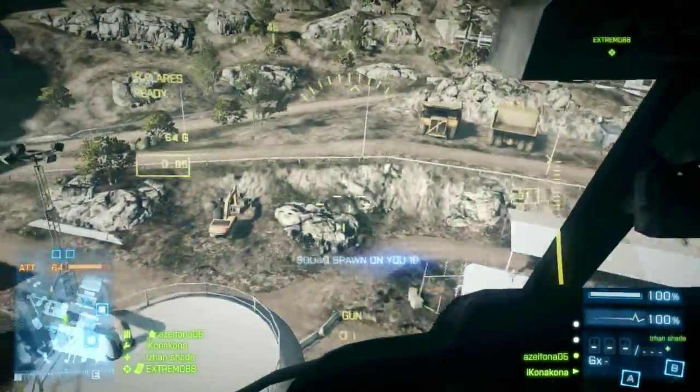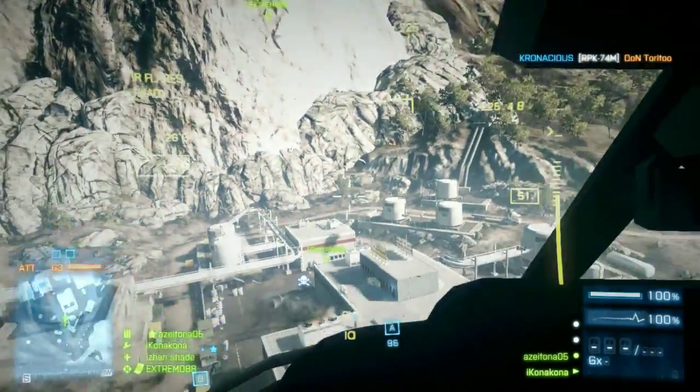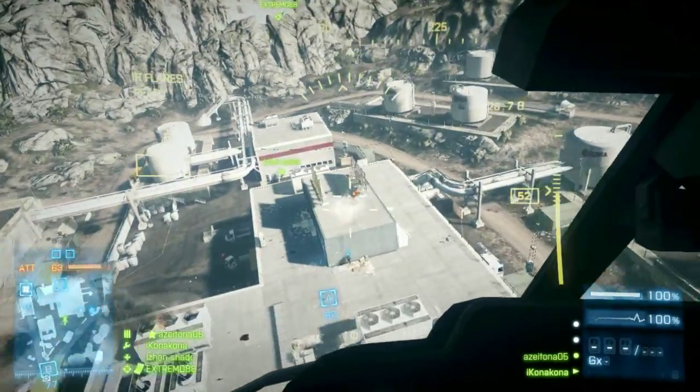Also, it's good to learn how to fly relatively low, because when you're lower, you can avoid getting locked onto, and you can try to flank the enemy from different angles when you're low. They won't see you coming from different angles.